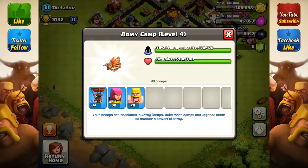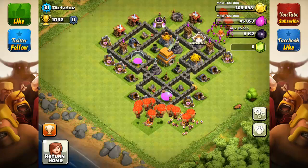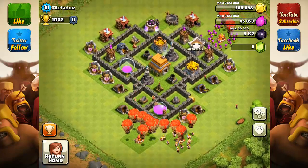I'm going to guess you put barbarians for the meat shield, archers to take out the air defense or other defenses, and then you mass balloon on one side — maybe two sides. I would probably mass balloon on just one or two sides rather than all four, because since air defense can't splash, concentrating your balloons maximizes damage per second on a single building so they get taken out fast.